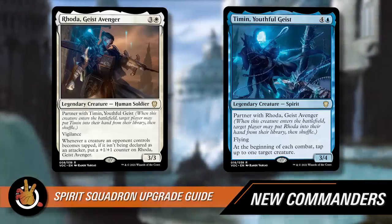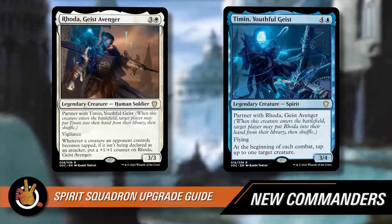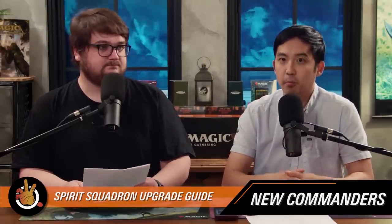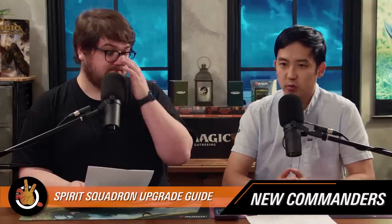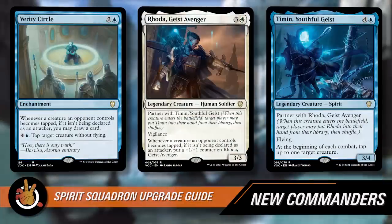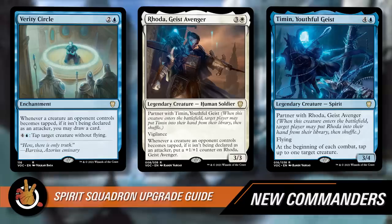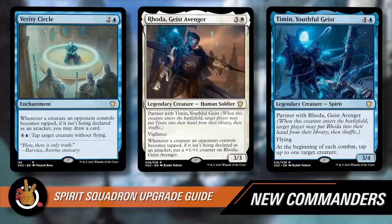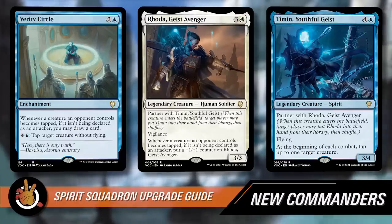Either of these commanders on their own isn't very exciting, especially for their mana cost, but together it's pretty interesting. There's actually a card in this deck called Verity Circle that plays specifically into the tap-down theme. The most important part of the Rhoda-Timin pairing is tapping down other things and getting an additional benefit. It's a cool way to remove something — tapping it down means you get it out of combat, and it's really useful against creatures like Ulamog with annihilator.